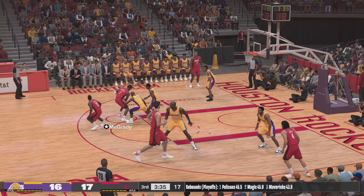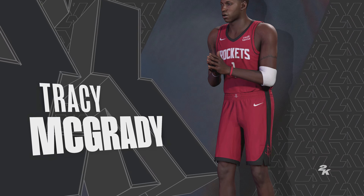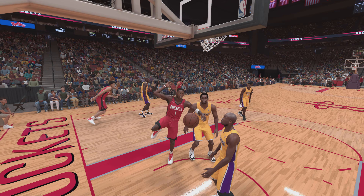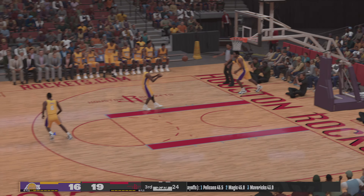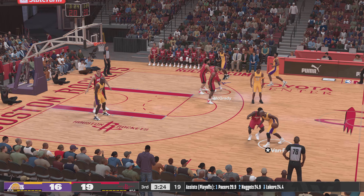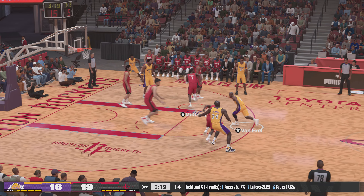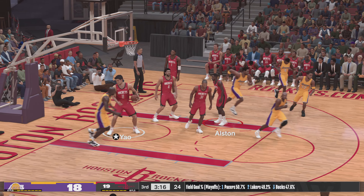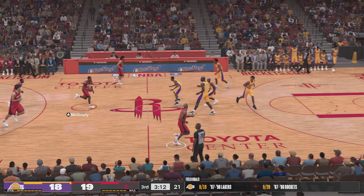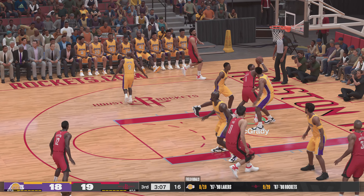Shaq's got the first field goal of the second half for the Lakers. Alston kicks to McGrady. Of all the action happening there, it's the assist that jumps out to me — that's just a great look and a great setup for the bucket. Here's Van Exel. Shaq's screen on Alston. Van Exel passes to O'Neal — it's in, and he's a very efficient five for six on the game. Just keeping things simple on offense — Van Exel spotting the open man and getting him the ball.